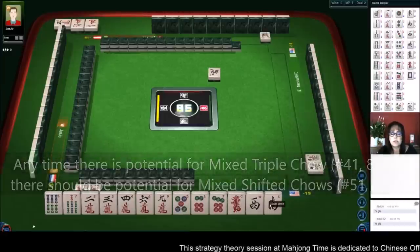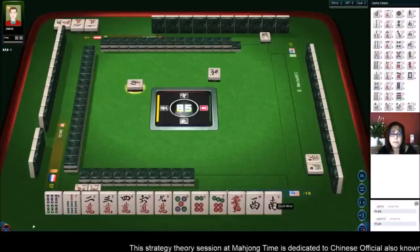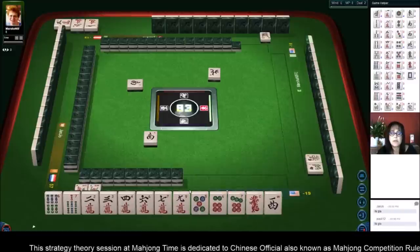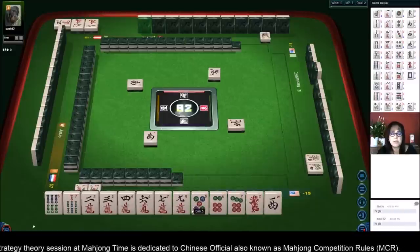We could maybe even discard the nine crack and do all simples for additional score. We'll get rid of the honors first. We got the seven — I think mixed triple chow is going to be the way to go here: five, six, seven in each suit.